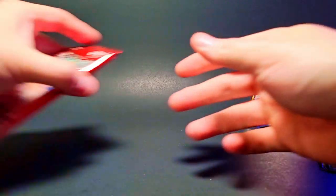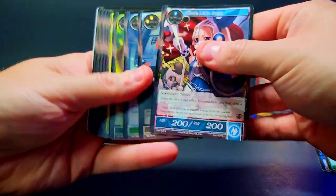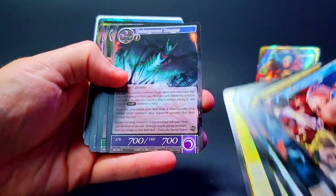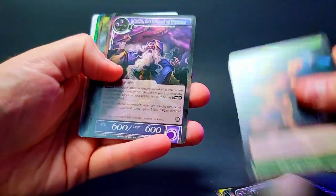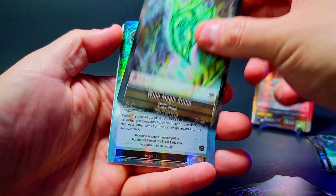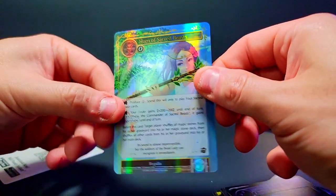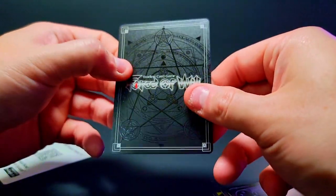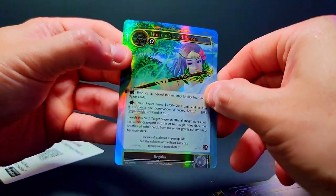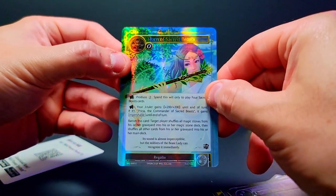We put her on display and go to the next pack. Are we going to get all our J-rulers at the beginning of the box, or save one for the end? Let's find out. We've got Merlin as the rare, our wind magic stone, and then the beautiful Horn of Sacred Beasts — a classic card that a lot of people played in many different decks, though I never played with this one personally.